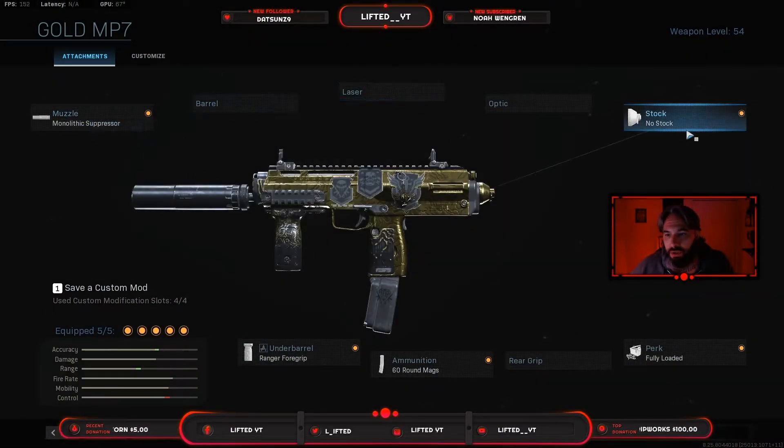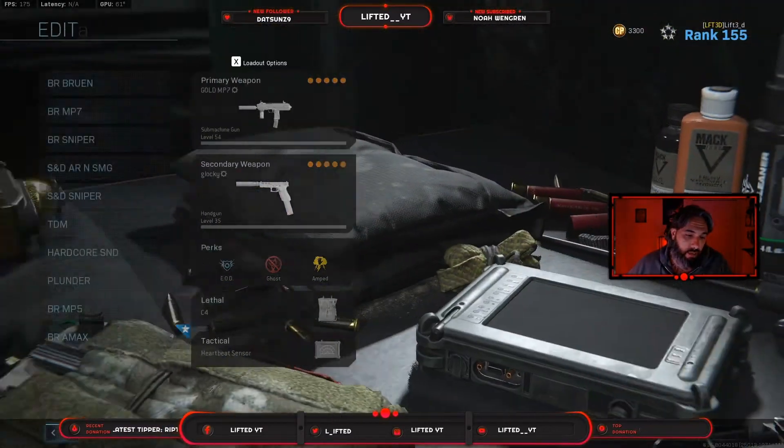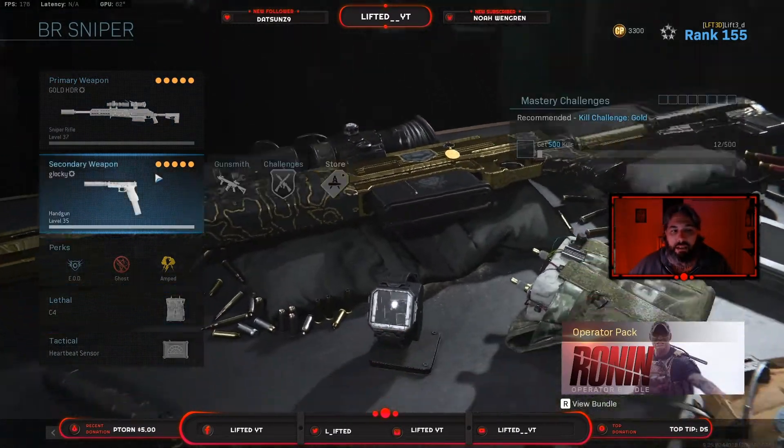That's my LMG class. My second one is my MP7. I run Monolithic Suppressor, no stock, fully loaded 60-round mag, and Ranger Foregrip. This gun is set up for quick ADS. If I accidentally pick up my SMG at some point and land on a loadout, I'm landing on quick ADS and fully loaded — that's a huge advantage. Perks and lethal/tacticals are the same.